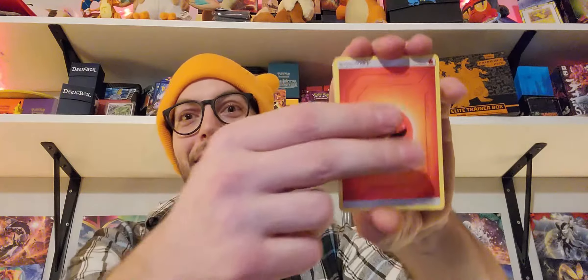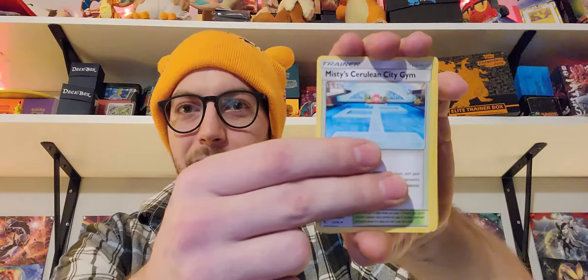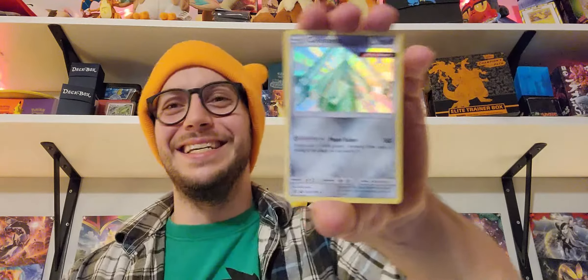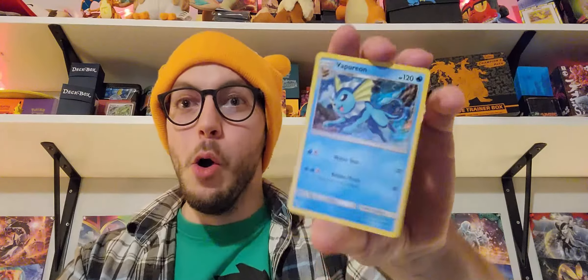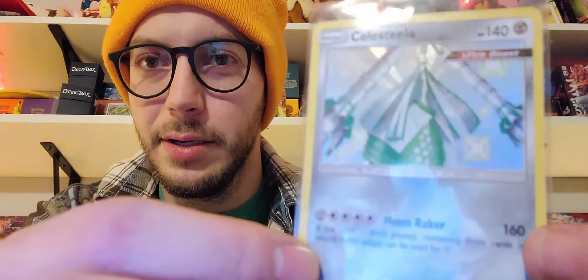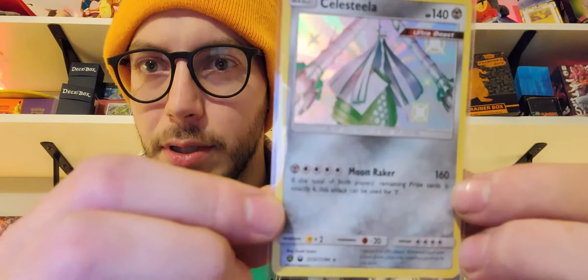Last pack — here we go. I would love to pull a shiny Charizard GX. I would absolutely love that. You guys want to see somebody lose their mind? Wait if I pull that card right now. Magmar, Misty's Cerulean City Gym, Jigglypuff, Eevee, Caterpie, Paris, Ekans. A shiny Ultra Beast! Yeah guys, we'll take it. That's cool. And a Vaporeon holo rare — nice, very nice. Nice shiny hits tonight, guys. The centering is pretty good on it too, not too bad up and down, side to side.